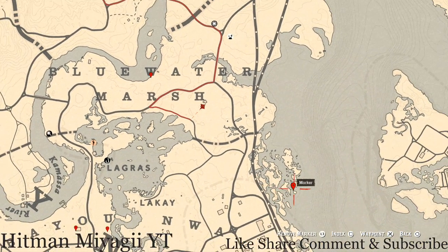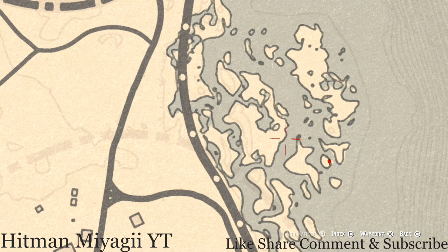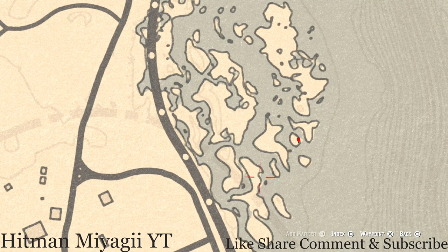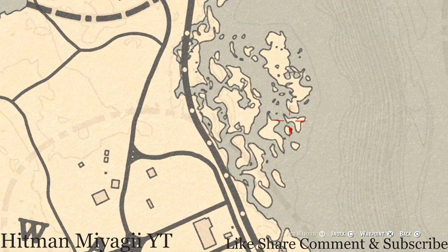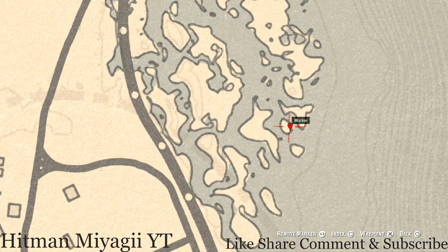Let's go over here to our next marker on this little island area. It looks like it's water but it's really shallow water — not deep or anything. Right here at the location of this next marker, pull out your metal detector and you will get a fossil. The fossil is randomized so I can't tell you what it is.